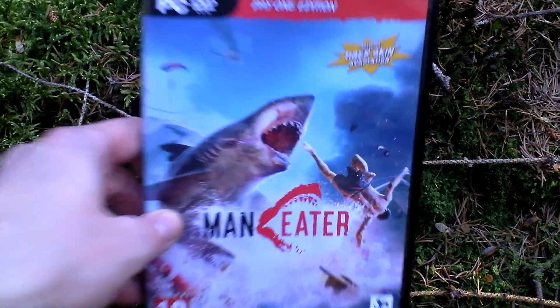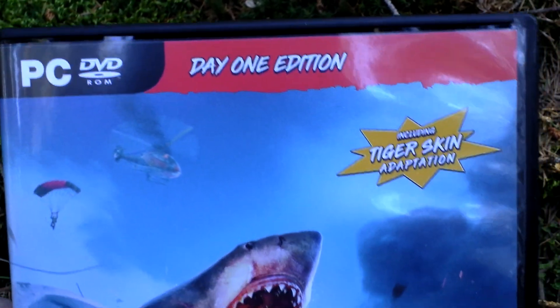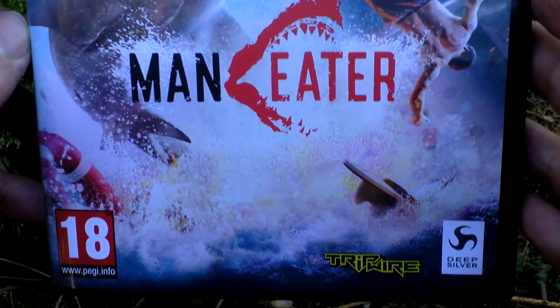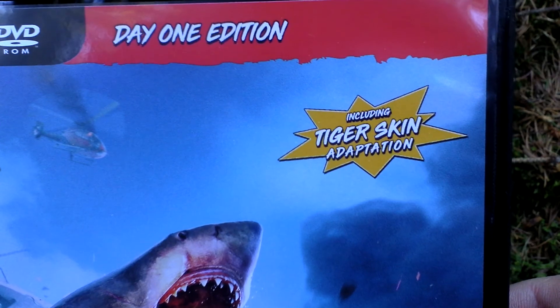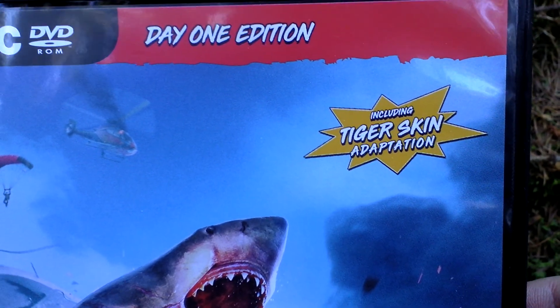Okay, let's take a look at the box art now. It's at least just in the form of a plastic DVD case as retail for PC, and the Day One Edition actually includes the tiger skin adaptation, so it's a bonus skin that you can use in the game.